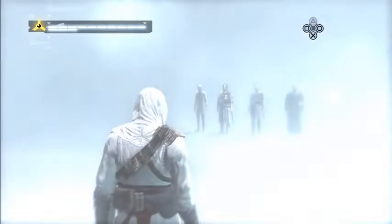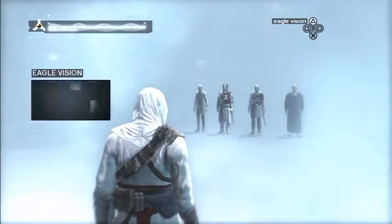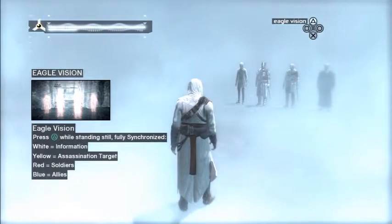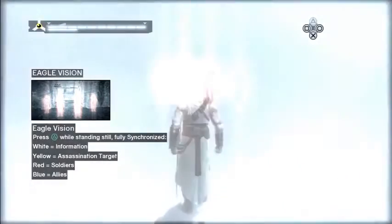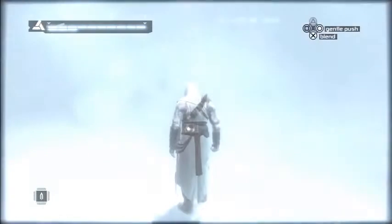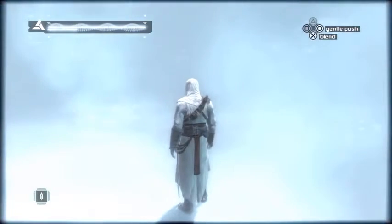Good. Now that you are fully synced, a new ability is available to you. Referred to as Eagle Vision, this sixth sense helped your ancestor understand the intentions of people around him. Well done. Remember, Eagle Vision will only be available once you are fully synced.